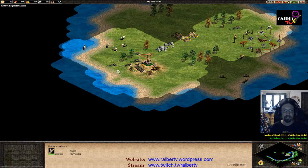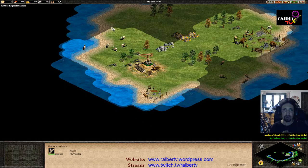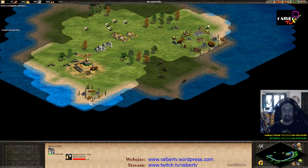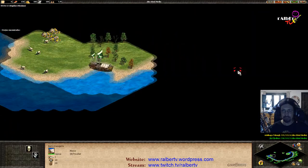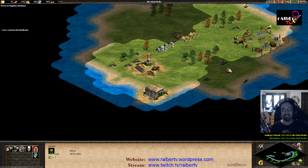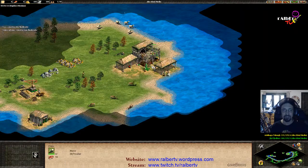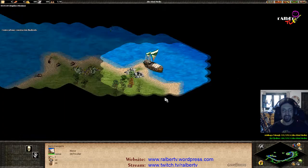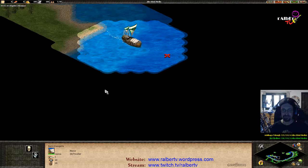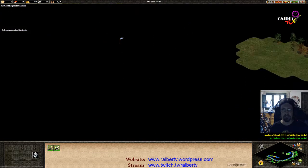Once you have scouted the landscape, you want to go scout the small islands too to know where everyone is. Smart builds — they went straight for the fish. It's not something you see every day. You want to send your ships to the back of the island so they cannot clear them back with their small ships.